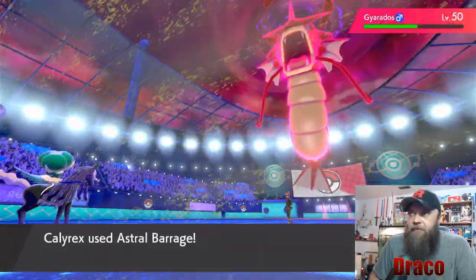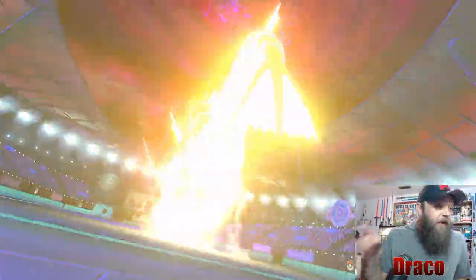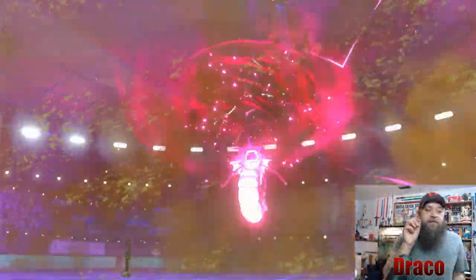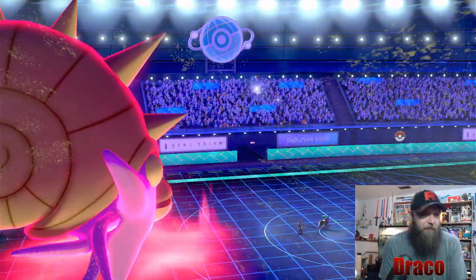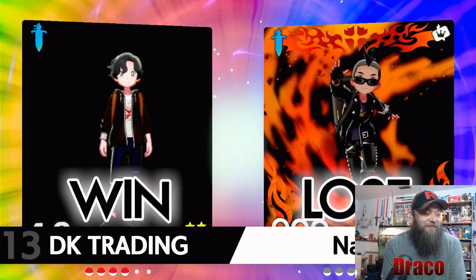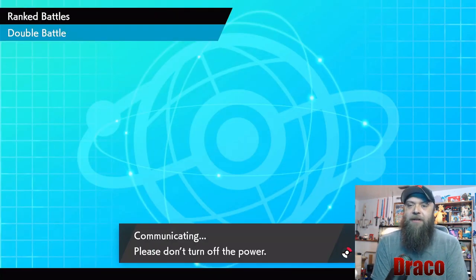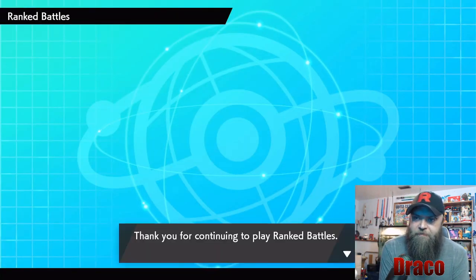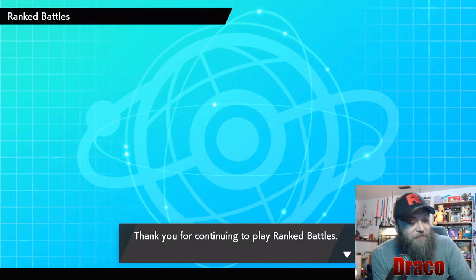Omnistar might pick up a victory here — Calyrex just cleans up, but Omnistar was there and did some work. It got the first-turn KO on the Groudon. That was a good, quick battle — impressively fast. GGs to my opponent. Let's get into the third and final battle of the episode.